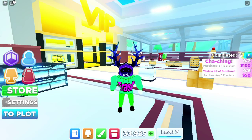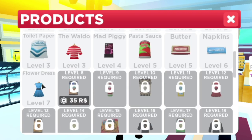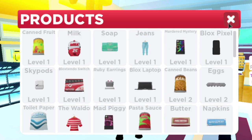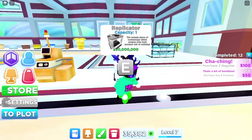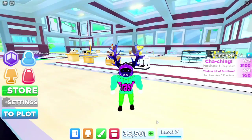The Replicator creates your best product out of nothing. If you go to your products, I currently have a level 7 Flower Dress. If a customer brings in a canned fruit, the Replicator automatically converts it to the Flower Dress — the most expensive product I have. So you earn a lot of money from it, but it costs 50 million dollars and I only have 35,000 right now.